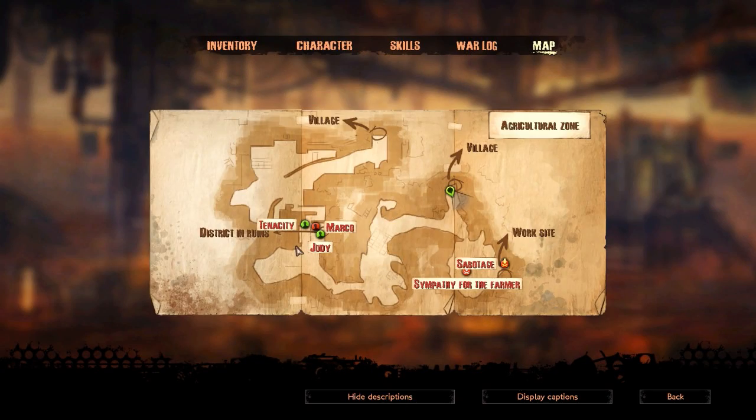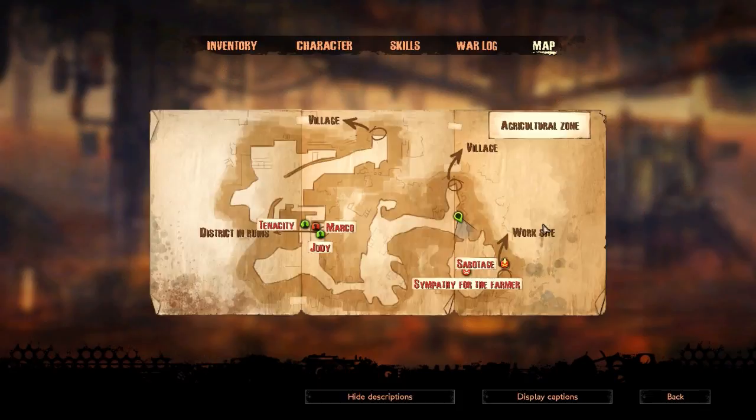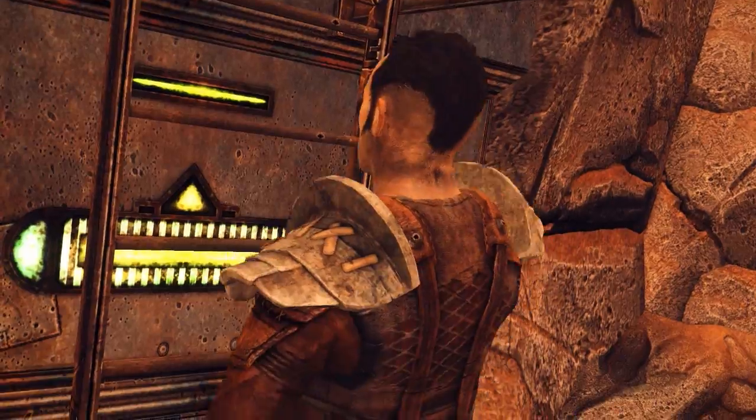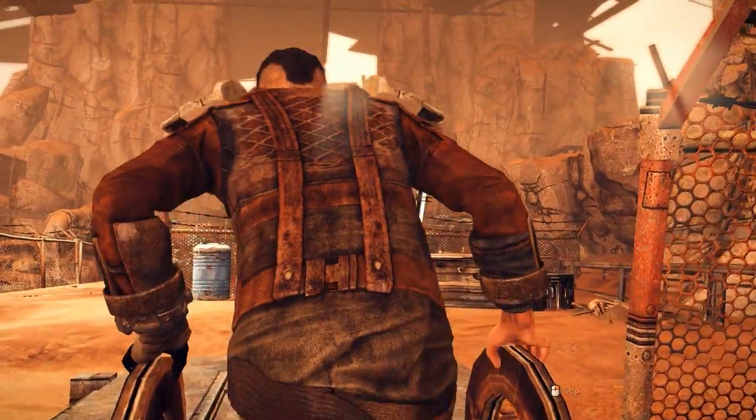We're back out over here - there's Tenacity, Judy and Marco. The sabotage is there but the worksite - oh no, the sabotage is to the worksite, the sympathy for farmer is down there. A little difficult with those two being right next to each other but it should be good. I have to go up there, get around this little lip here, go up a z-ladder and fight some moles.